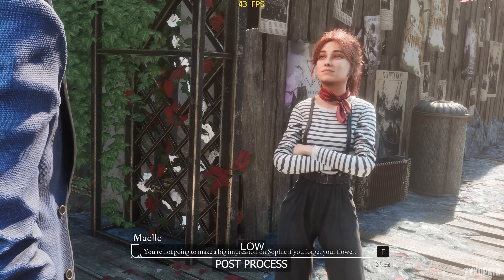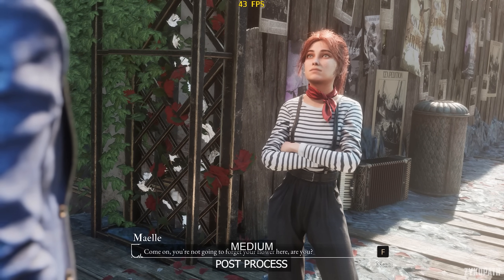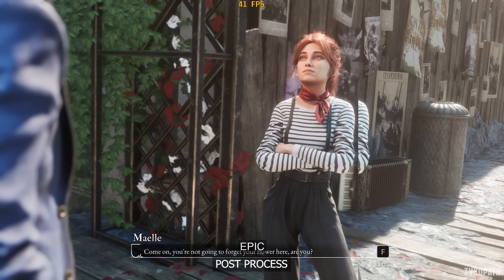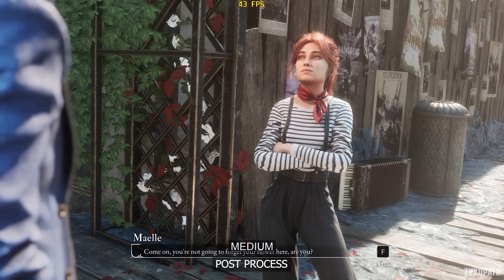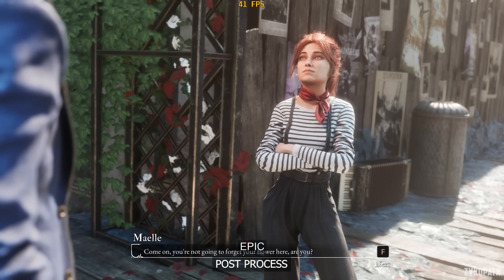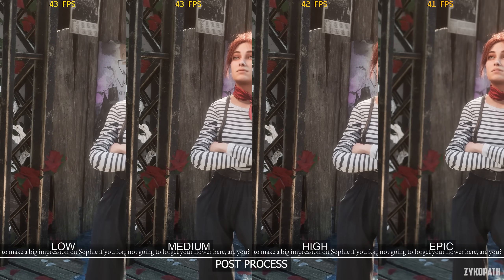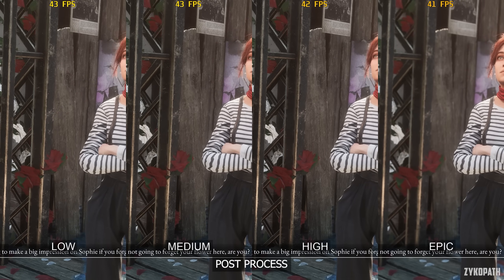The post processing setting seems to mainly affect cutscenes, with medium applying a near depth of field effect, high looking no different, and epic applying full depth of field which looks quite nice. Even though it costs a couple of frames, it's worth it especially since it only applies during cutscenes, so it won't lower performance during gameplay.